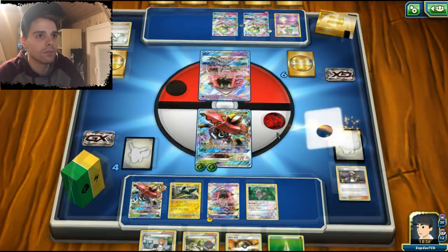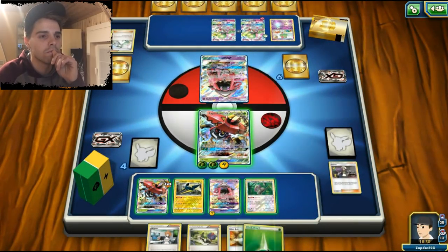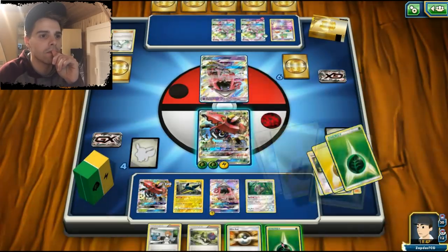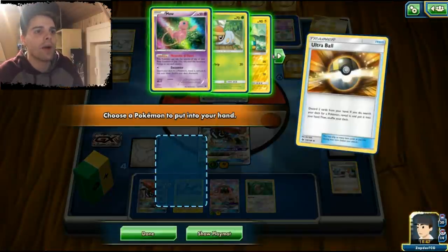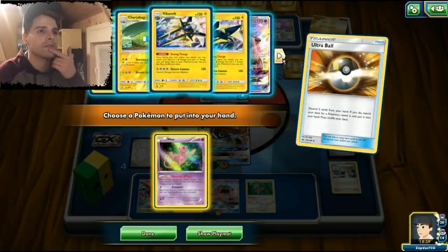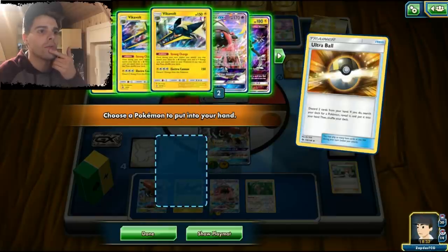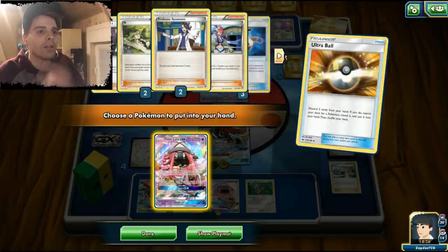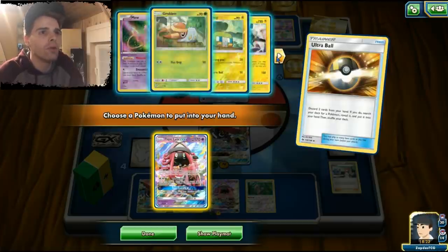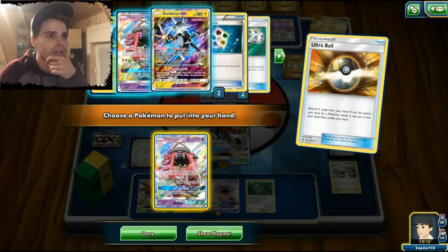We want to get this KO but if he has a second Gardevoir things will be messy. Let's attach the energy and use Ultra Ball. We can grab Mew which copies attacks on the bench — Energy Drive is not that great. Zeraora on the other hand is one ideal Pokemon. Tapu Lele is also ideal and can grab anything we might want. We still have three energies left; if we put them all on Lele with a Choice Band we might do some weird shenanigans.